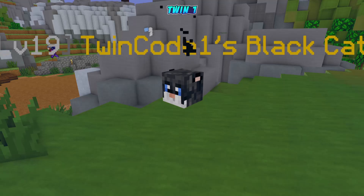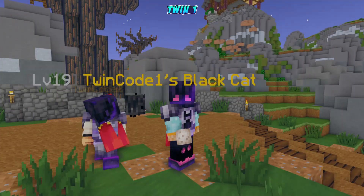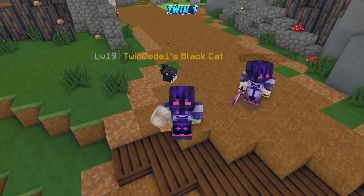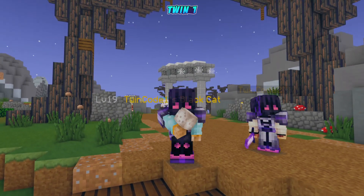The black cat pet is currently level 19, so I'm not sure how much it'll do for us, but at least we've got it. Another thing we'll be doing is hopping to Zach's IRL profile island and right-clicking all his cakes to get that extra magic find, luck, and pet drop bonus. Let's head over to the island now.